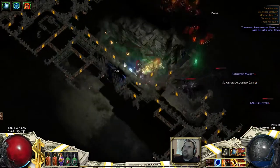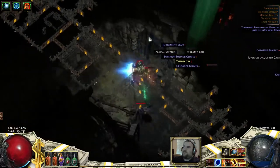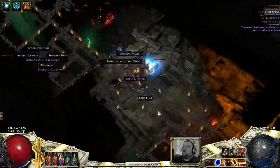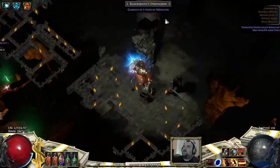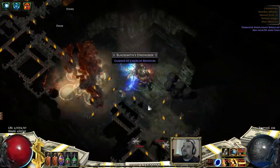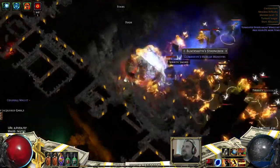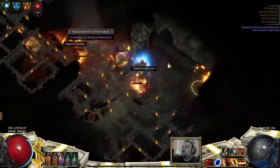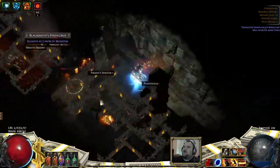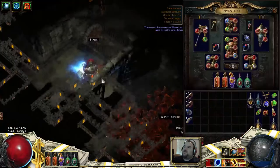All right, let's find our way to the boss room. There's a blacksmith — I think she does some sort of fire on the ground; I'm not sure if it's a fire trap or just a ground AoE — but there's generally fire damage all around.